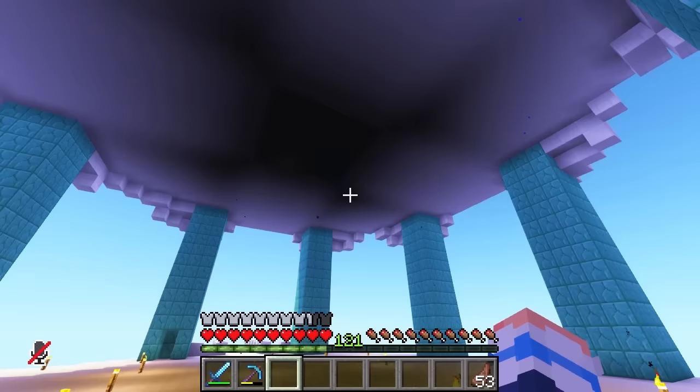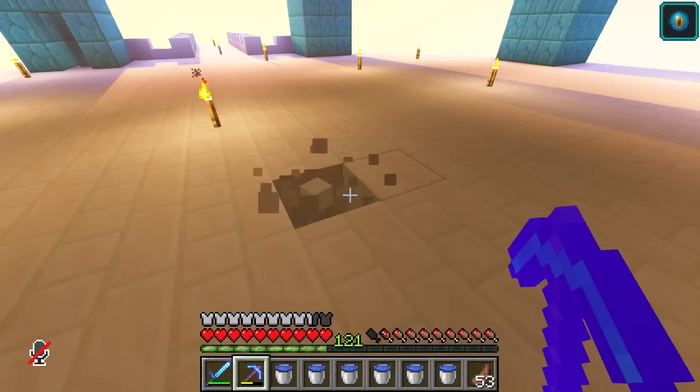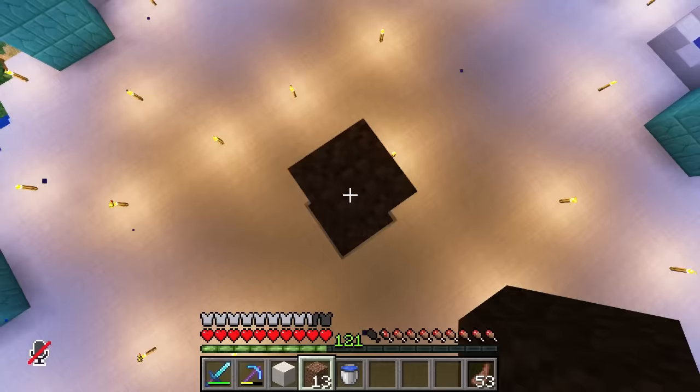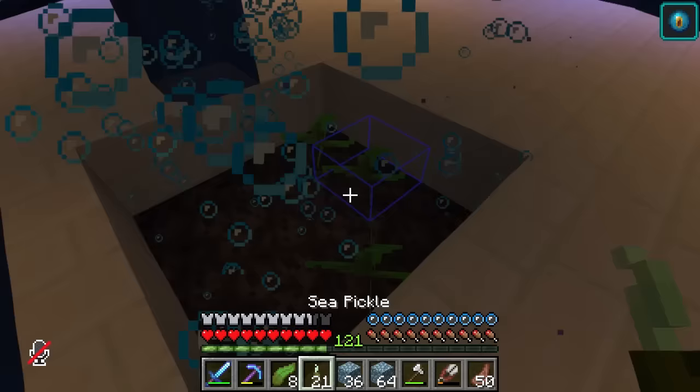First of all, we have a bit of a leaky ceiling. But instead of just covering this up, I have come up with an idea. I'm going to start by making a huge hole. And somehow in this hole, I'm going to put some soul sand down. Can you tell where we're going with this? Yes, that's right — first of all, we're going up with a bubble elevator.